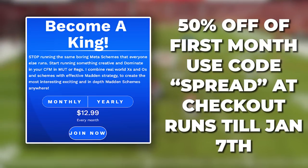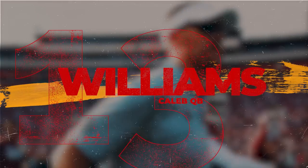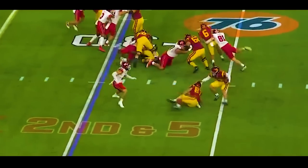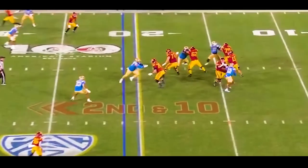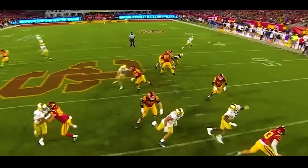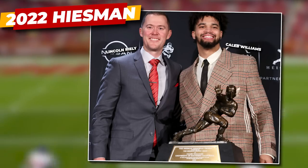I'm also running a Christmas sale — use code SPREAD at checkout for 50% off your first month, and this sale runs till January 7th. To take this offense to the next level, Lincoln has gotten his hands on the perfect QB in Caleb Williams at USC. He can be used in the run game, has incredible escape ability to keep plays alive, and it's his crazy arm talent that makes him such an exciting college quarterback and a probable number one pick in the NFL draft — leading him to the Heisman Trophy just like Baker and Kyler.